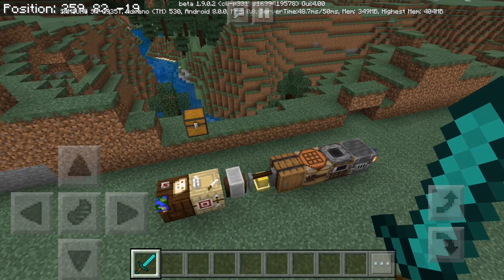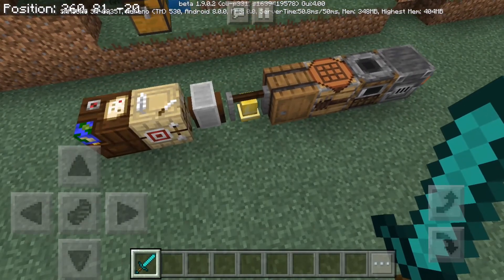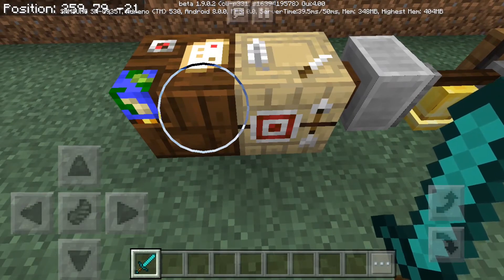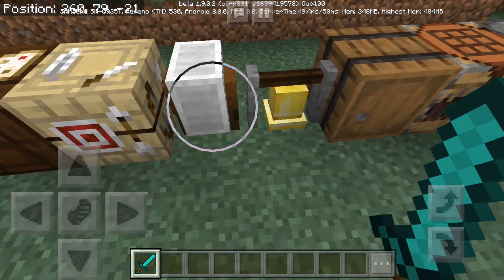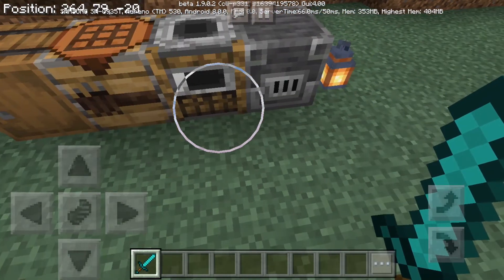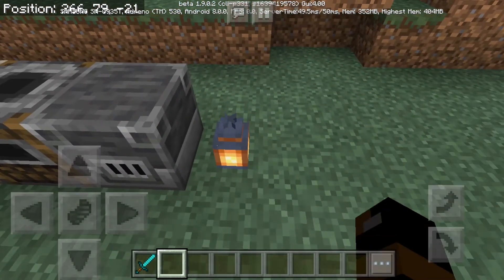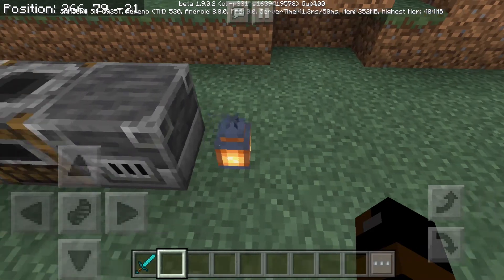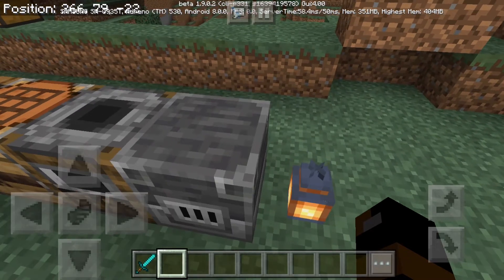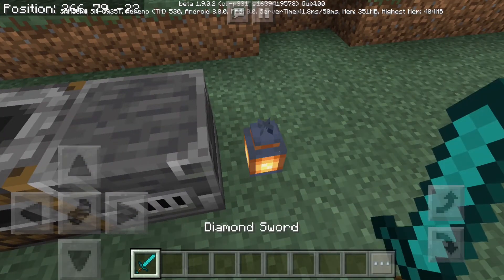They're not necessarily useless, but they don't work in 1.9 so far in the beta. But they will work in the future like they do on Java Edition. So the first one is the cartography table, then the fletching table, grindstone, bell, barrel, smithing table, smoker, and blast furnace. And this is the lantern, which actually works halfway — you can't use it in survival, it's creative only right now. All of these I believe are creative only. But this does emit light at a light level of 15, which is more than torches. So that's a cool fun fact.